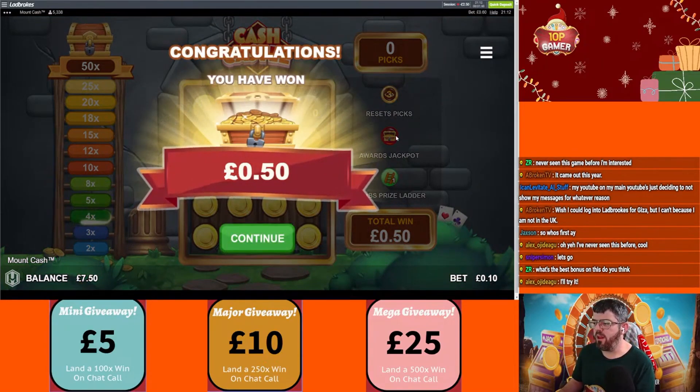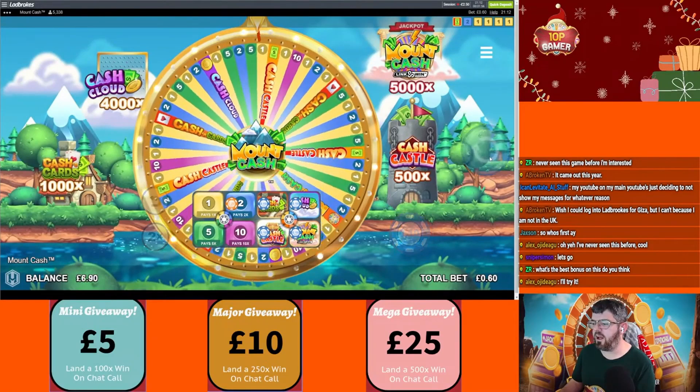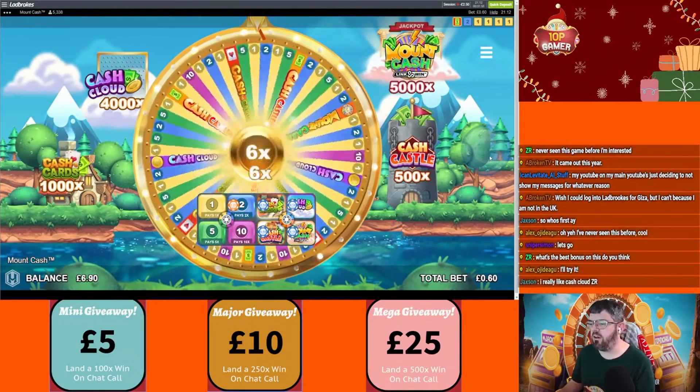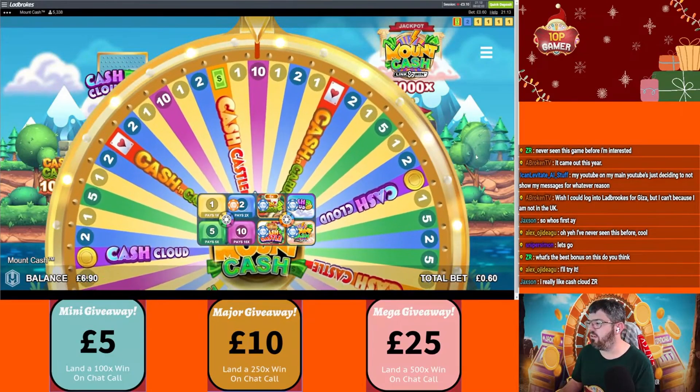You can pick one on here that awards the 50x outright, which is the jackpot. There's one on there that resets the picks so you can keep picking. Cash Clouds is probably the best round — Mount Cash has been a bit brutal. Oh hello, the cards — 6x, that'd have been nice.